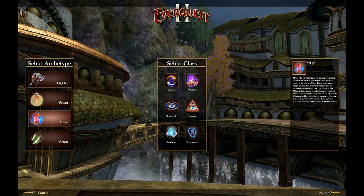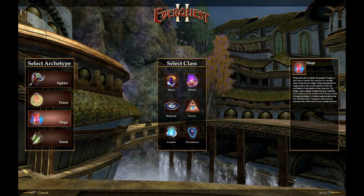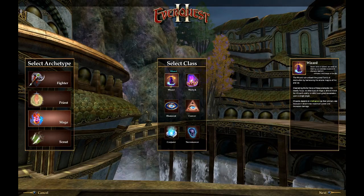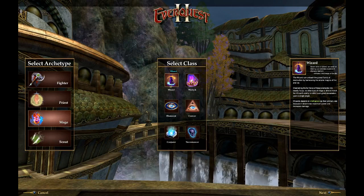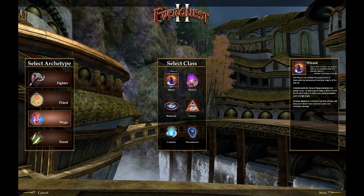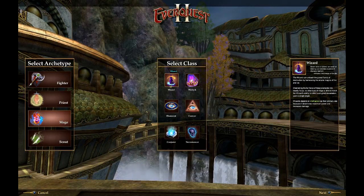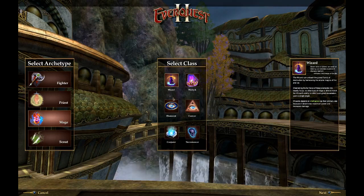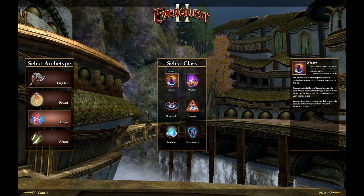Now we get to the Mages — your cloth-wearing ranged casters. The Wizard focuses on single target spells, mostly arcane spells and fire spells. My understanding is they do very, very good damage and are among the high DPS dealers in the game.